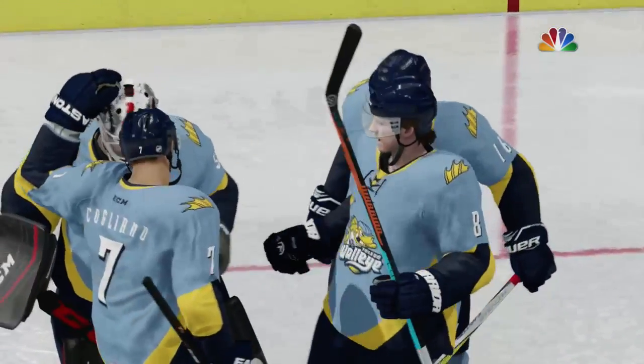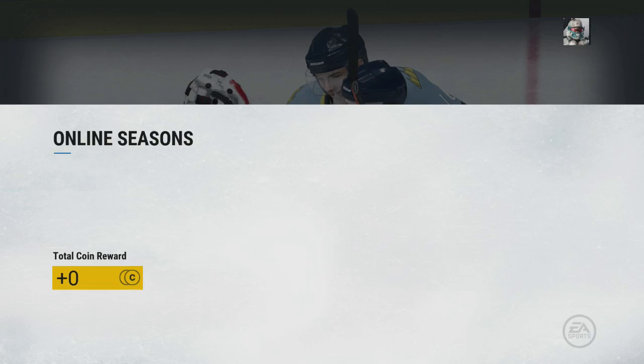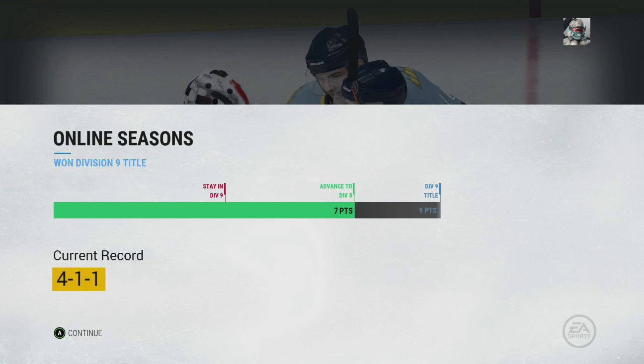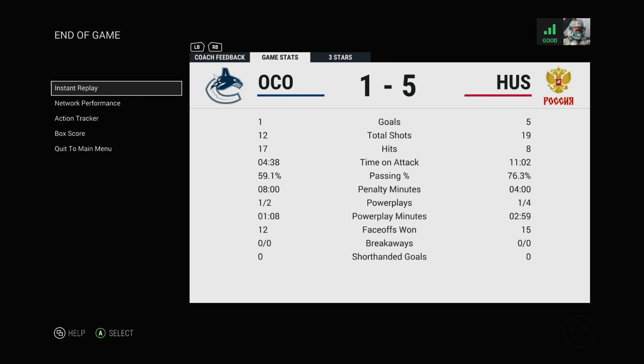Take a look at the end game stats — we won the Division IX title, moving on up. 2k pucks for one game, that's pretty nice — or coins, I guess, in this game. Final stats: gave up 12 shots, I had 19. I'd say I dominated this game — 11 minutes to 4 and a half possession time. Thank you so much for watching if you made it this far, and look forward to more HUT games.